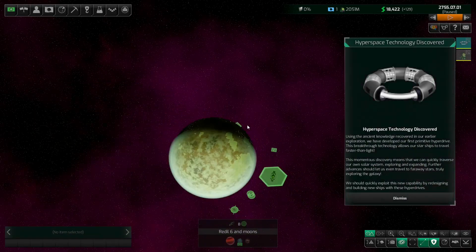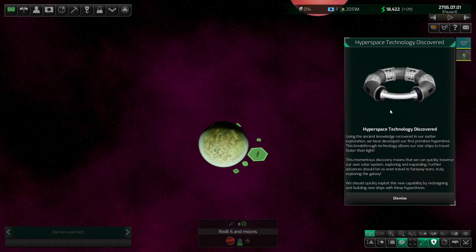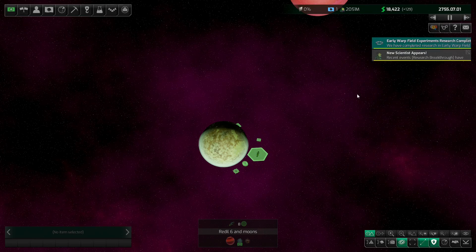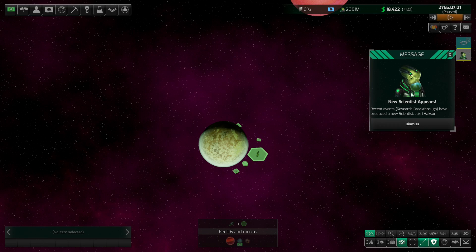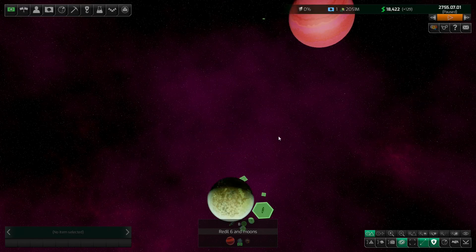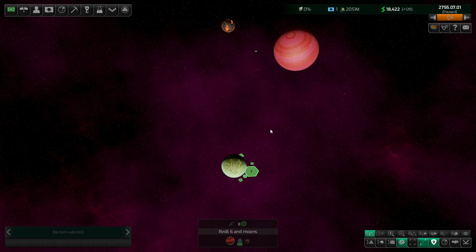And there it is — hyperdrive technology discovered! Using the ancient knowledge recovered in our earlier exploration, we have developed our very first primitive hyperdrive. This breakthrough technology allows us to travel faster than light. This momentous discovery means we can quickly traverse our own solar system, and further advances should let us travel to faraway stars, truly exploring the galaxy. We should quickly exploit this new capability by redesigning and building new ships with these hyperdrives. We also now have two scientists — perfect.